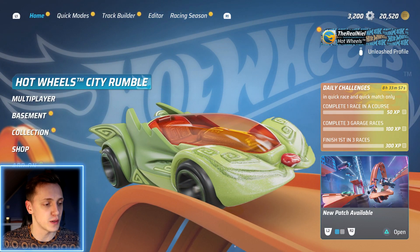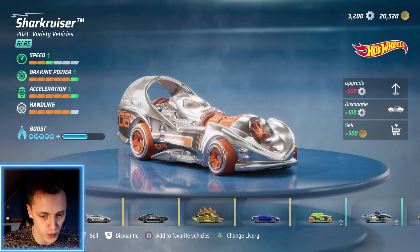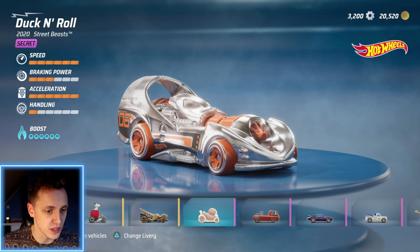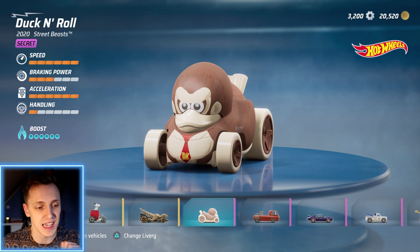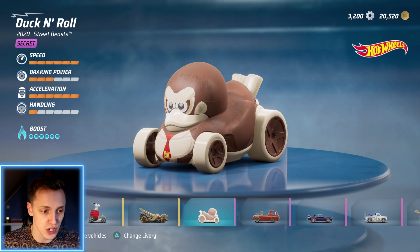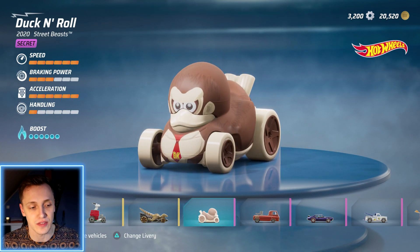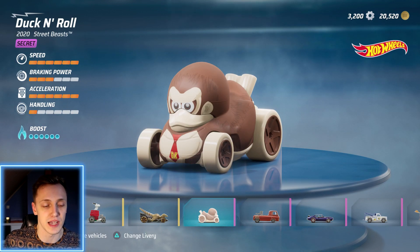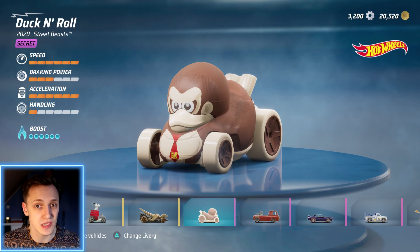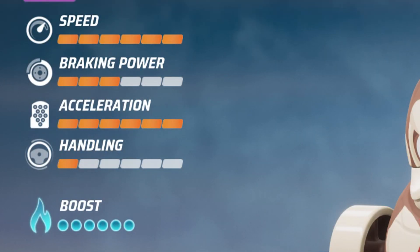What we're going to do today is look at some very cool paint jobs. Starting off — I actually found a character: Donkey Kong in Hot Wheels Unleashed. Whoever made this paint job is absolutely insane at creating paint jobs — it looks just like him. It's one of the best ones I've seen in the community livery section. We're going to take a look at two other liveries as well, but starting off with the Donkey Kong one. It's actually the Duck and Roll car — you get it for finishing first in all races in the Hot Wheels City Rumble. It has 6 speed, 3 braking power, 6 acceleration, very bad handling, but the boost is absolutely insane.